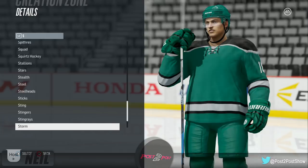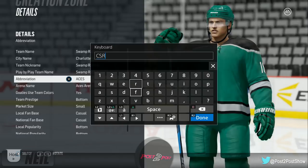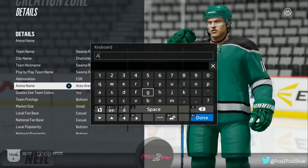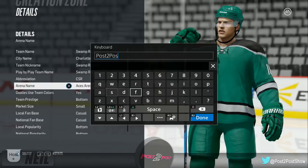Let's do the abbreviation for the Charlottetown Swamp Rabbits. For the arena name — once Charlottetown gets an NHL team in 50 years, maybe I'll still be alive and successful enough to sponsor it. It's going to be called the Post-to-Post Arena.